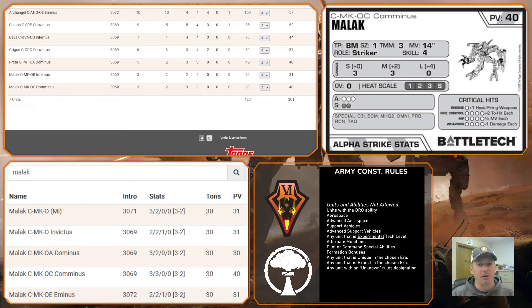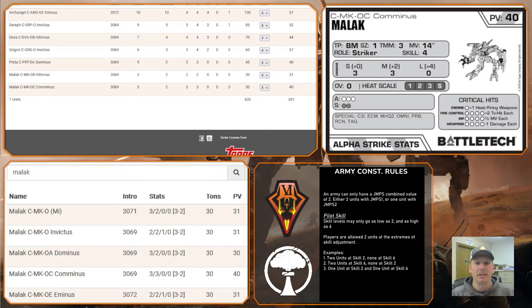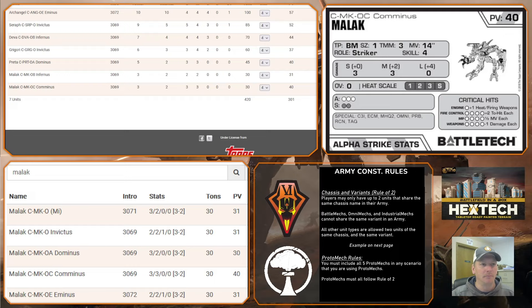These guys are great for Domination, Capture the Flag, Hold the Line, Overrun — anything where you need to get down the field fast. Sometimes I'll sprint them right off the bat to get some cover, then fully utilize that 14-inch move to get in and out, grab a C3I range contribution, get behind enemy units, or pour in extra damage that's not coming from my assault mechs at long range.